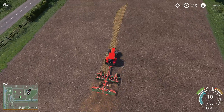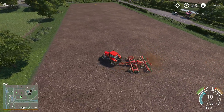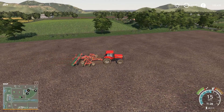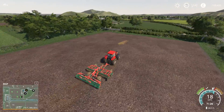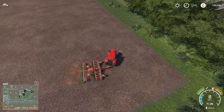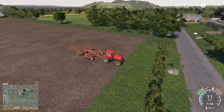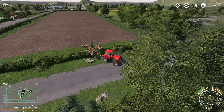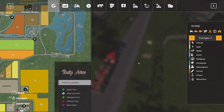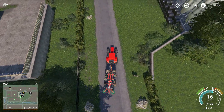Cultivating this field - nearly done, just one touch over there and that'll be the field done. Then hopefully that field right there should be ready to harvest. We'll probably seed this field and then that'll be it, but if it is ready we will harvest that field, dump it in the trailer, and that'll be the end of the video.